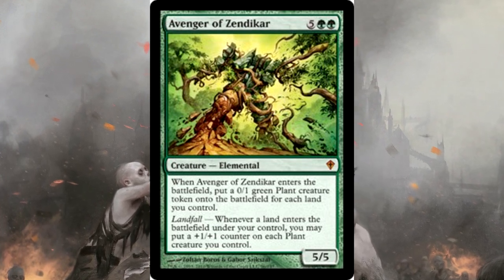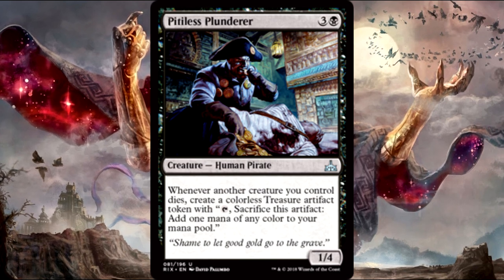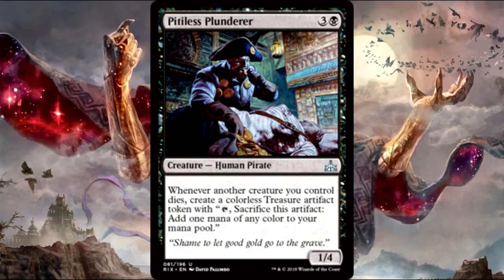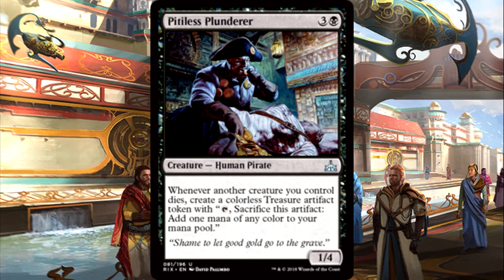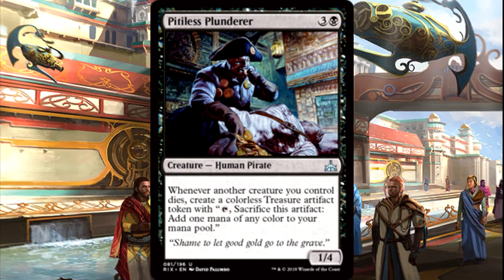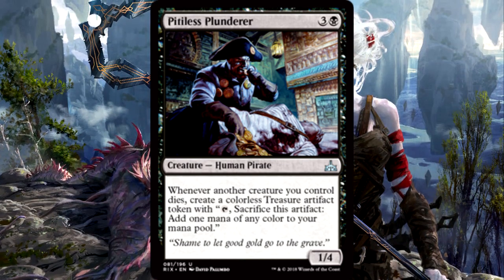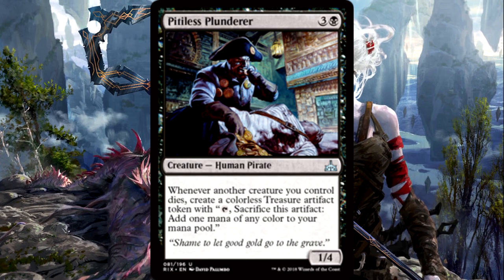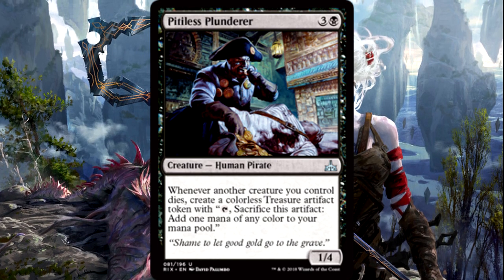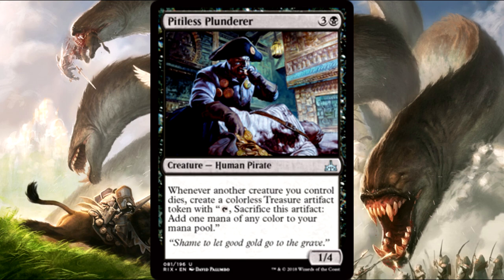Next up is the ramp package. I like to build decks using newer sets and newer cards. Pitiless Plunderer is a 4-drop 1/4 — whenever another creature you control dies, create a treasure artifact token: sacrifice this artifact to add one mana of any color to your mana pool. The key is it does not say 'non-token creature.' We want those tokens to have benefit, so when they die — whether you sac them or they die in combat — getting mana out of that for free is a good exchange.